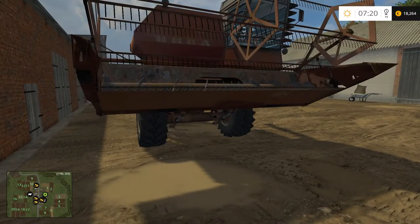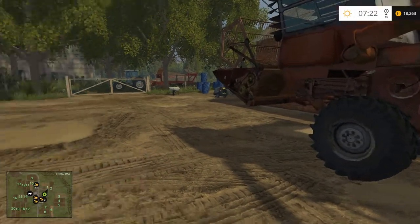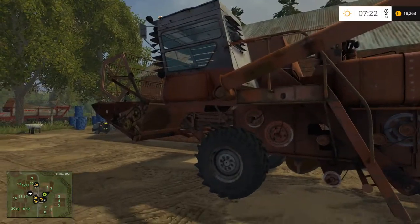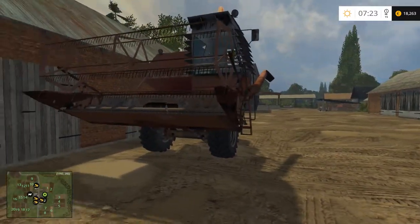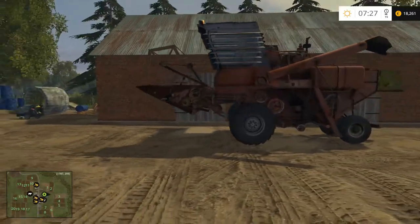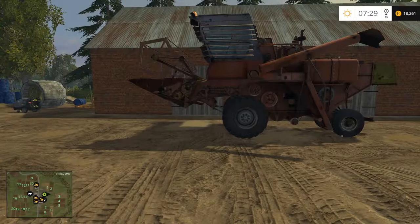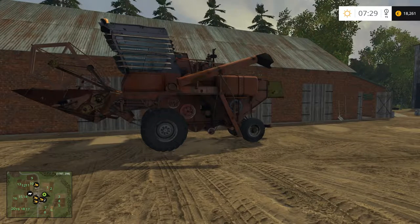I want to show you this — it's the same as the old one, the Neva something or other. The Neva 5, I think it is, comes in two sizes of headers: one is about 4.1 or 4.2 meters and the other is about 3.4. This one was modeled with the 3.4 header so it's small enough to get through the gate, though it will take a little longer to harvest.